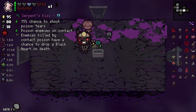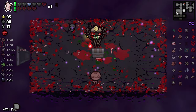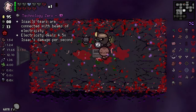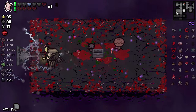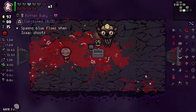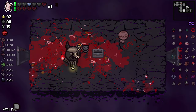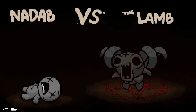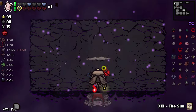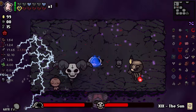Finally, a chest — Serpent's Kiss! Tech Zero! This is gonna be awesome. Rotten Babies — nice. I'm far from conjoining but it's nice. Nothing else on this floor. Tech items are really the best.